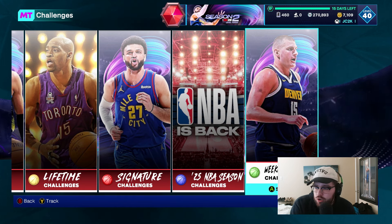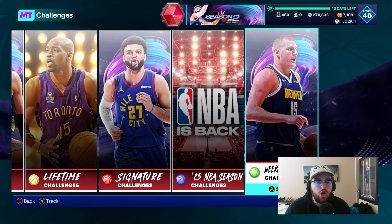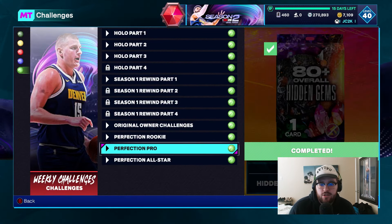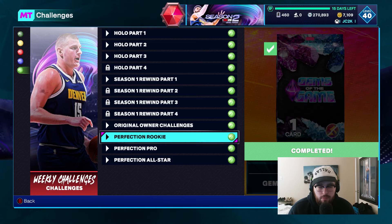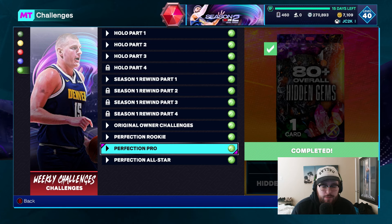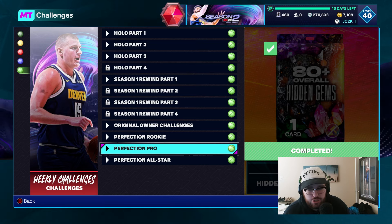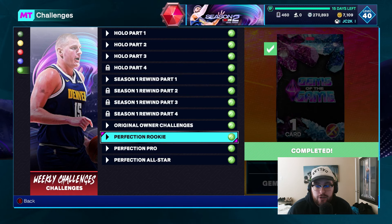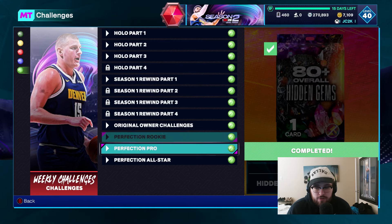We're just going to knock this out real quickly — these are not hard challenges at all. I've already done the first two groups: Perfection Rookie and Perfection Pro. Perfection Rookie gives you a Gems of the Game card, just like a gold probably. Perfection Pro gives you an 80-plus overall hidden gem, so probably an Emerald. And then Perfection All-Star, when you complete it, gives you Domantas Sabonis. I have not done Perfection All-Star yet, but I did Perfection Rookie and Perfection Pro in a total of two breakout games.